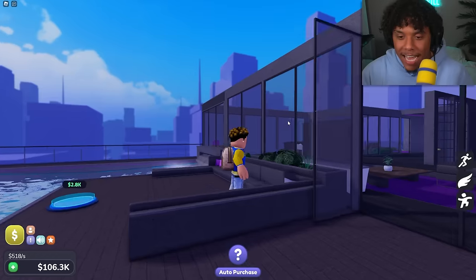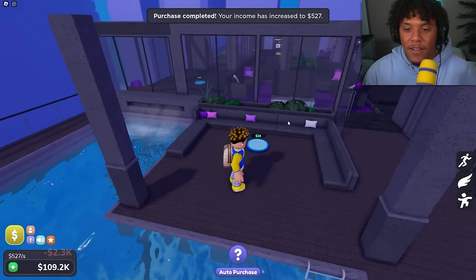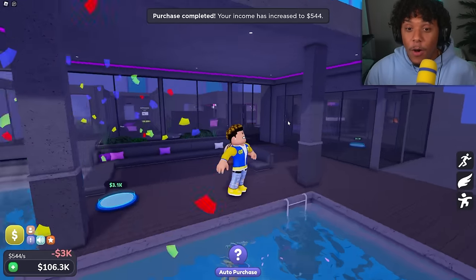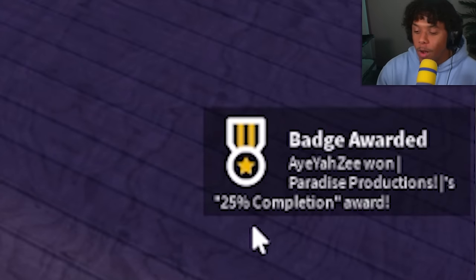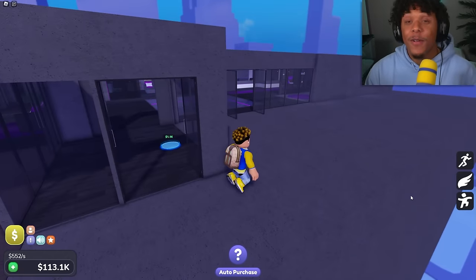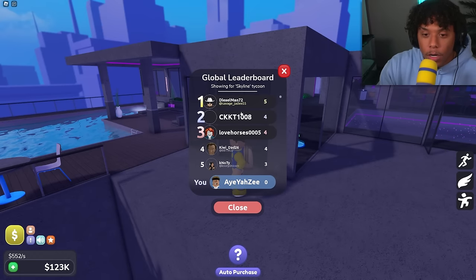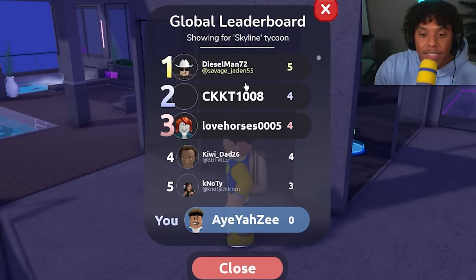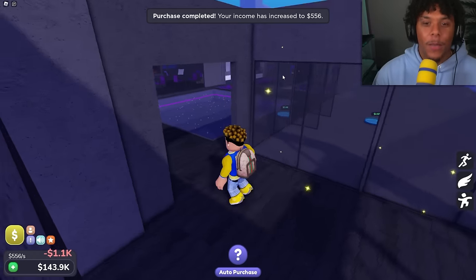Let's get this tiny little couch — that's like for kids or something. Let's get the roof area just in case it rains, and then the neon lights. We just won 25% completion! The leaderboard leader only has five rebirths — I could be number one in the world if I rebirth more than five times. I'm super competitive — I feel like I gotta do it.